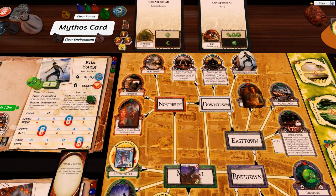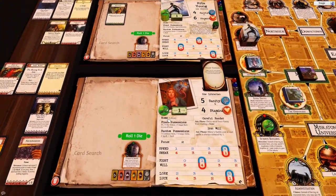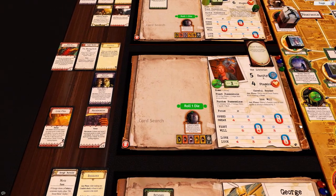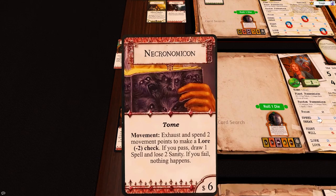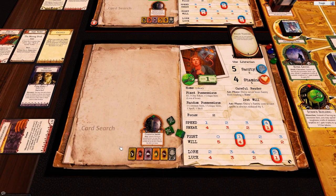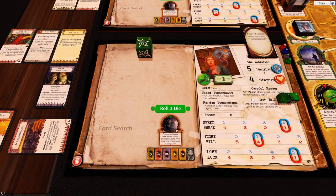She's going to go one, two, three into the curiosity shop. This girl is going to stay at the curiosity shop but she's got four, so she's going to use this to go tap — and that is Law minus two, which is five, so that gives her three dice. She passes, and she has Careful Reader so she never loses sanity — no sanity loss.